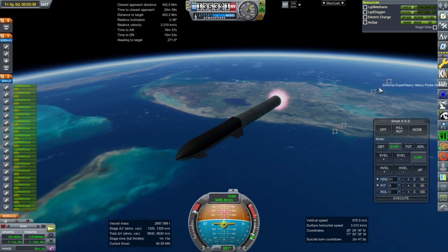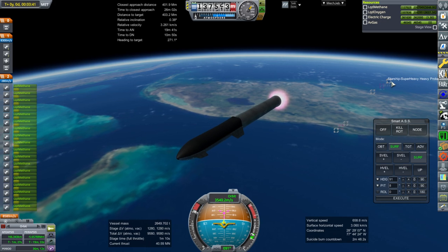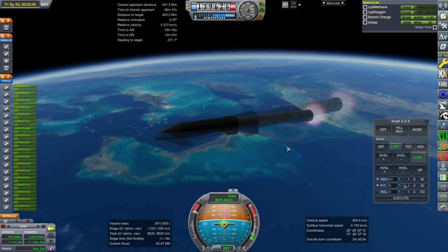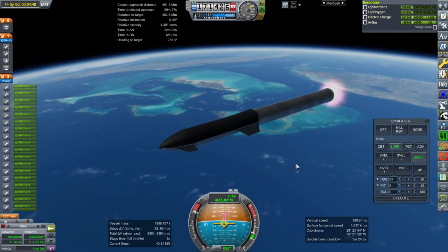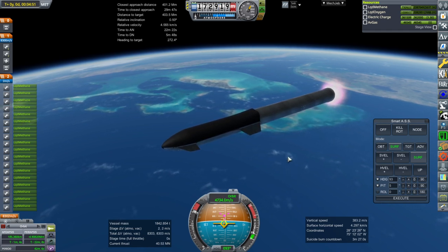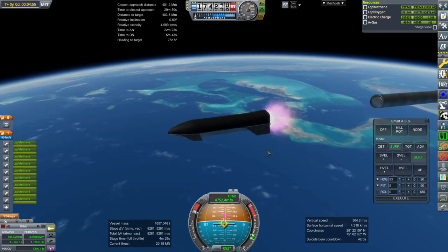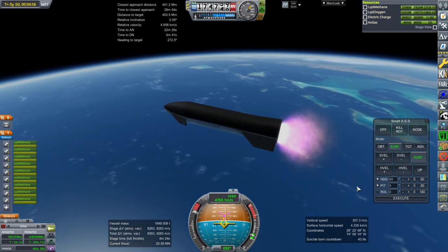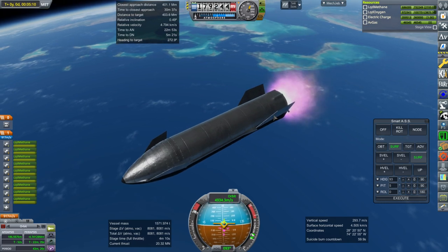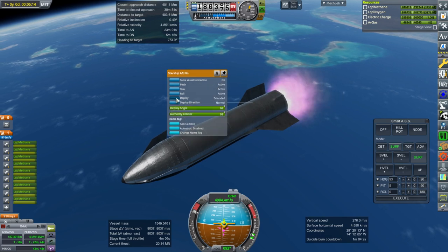Remember, even though the render range is 2.25 kilometers, the physics range continues to 22.5 kilometers, so for a while we were still in physics range. Getting ready for first stage cut here — there we go, separation and ignition. Off that goes. Let's roll around while we're at it and get the fins down — they sort of snap weirdly.